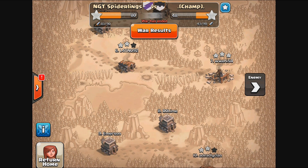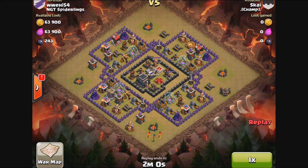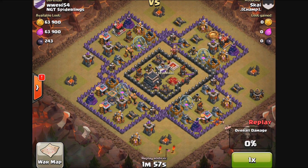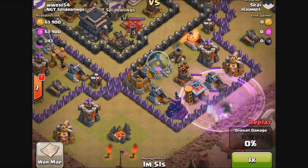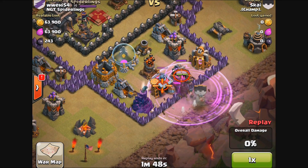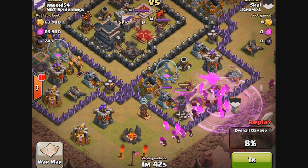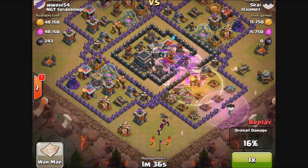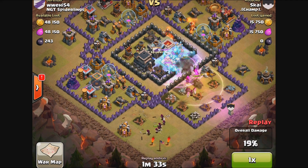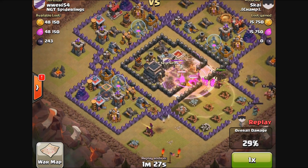Okay, so the second attack is against Wee Wee. Now we've got a WiPe army — wizards and PEKKAs — this is not GoWiPe, there are no golems here, wizards and PEKKAs only. This guy isn't going to be able to draw the troops out, so he's bringing them right in and raging those PEKKAs. He's got three or four level-4 PEKKAs and level-6 wizards — this guy is fully upgraded on his troops with a combination of rage spells and healing spells.